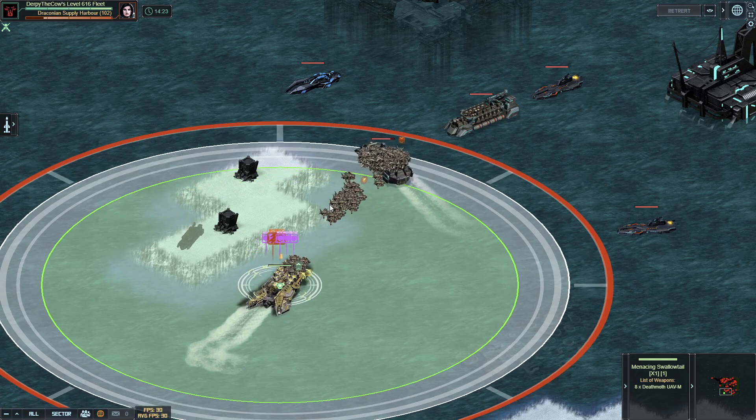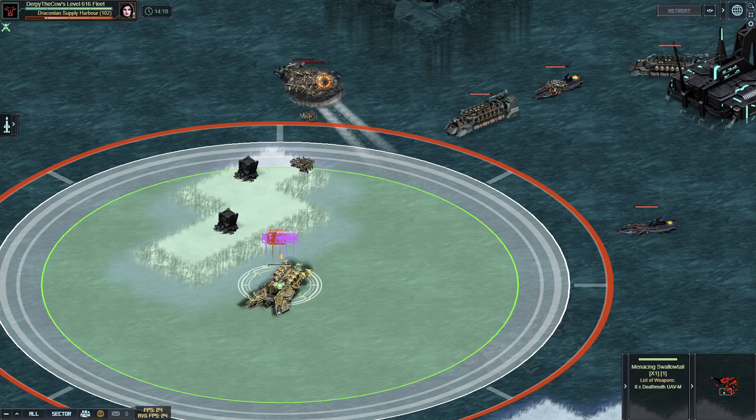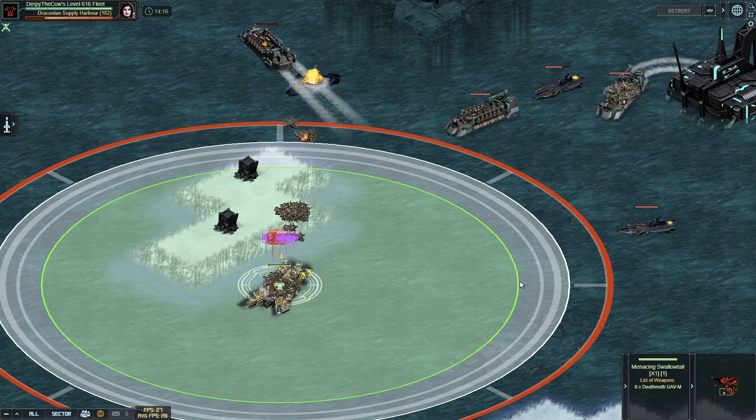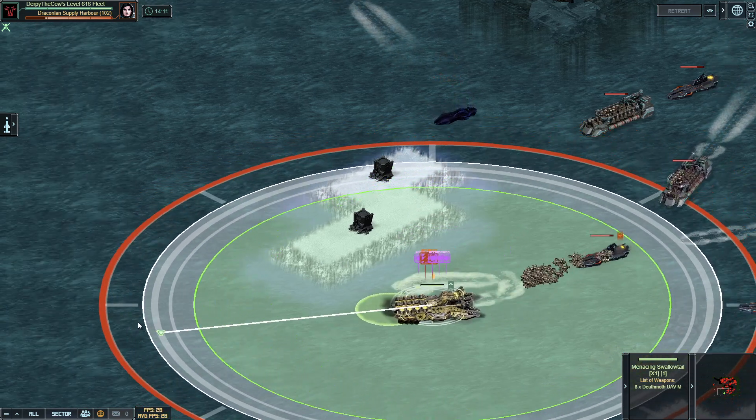This ammo carrier you'll want to chain off right about here. If you hit it at the right spot, you'll chain most everything onto this Kodiak and just about kill it. Next up, I'm going to move forward and get this ammo carrier triggered and run away — this heavy cruiser rather.